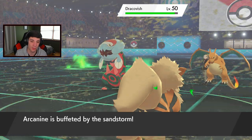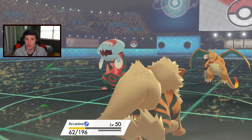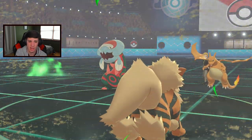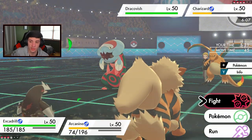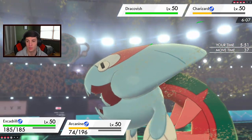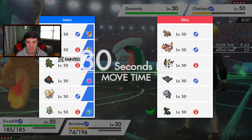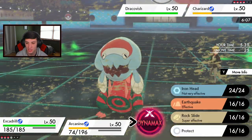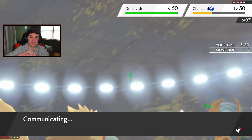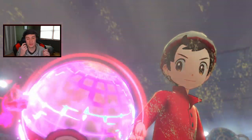I'm not worried about Charizard — we're getting Excadrill in and dropping a Max Rock onto Dracovish. Do we drop a rock or go Stealth Rocks? I have to remember the other Pokemon he has. If he swaps to Torkoal the Rock still does work. Storm Drain Gastrodon has to be his final mon — he has two fire Pokemon. We're Dynamaxing and going for a stab move. Charizard's probably going to drop a Heat Wave but here goes the Dynamax — this is what decides the game.